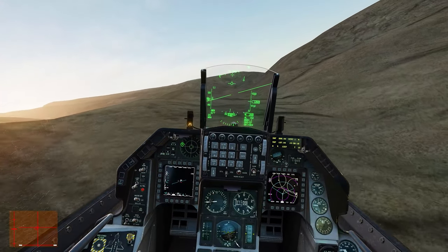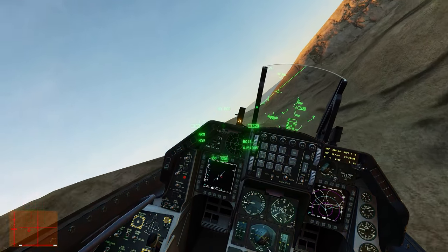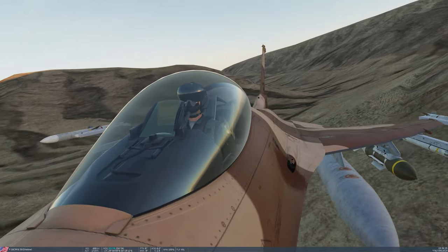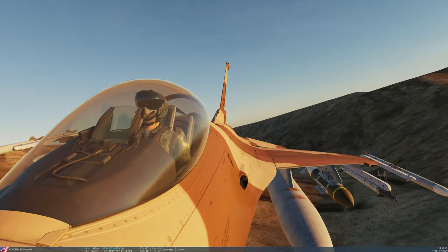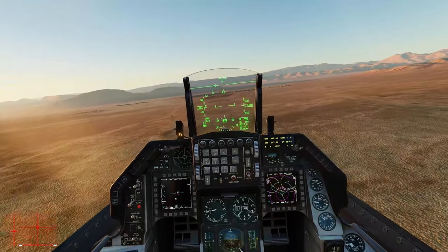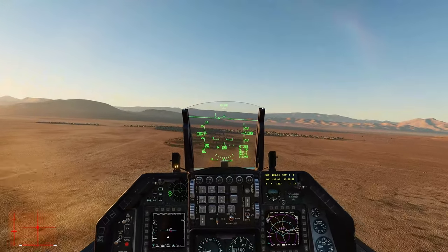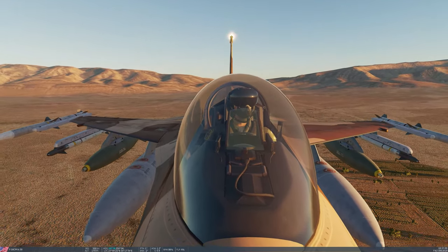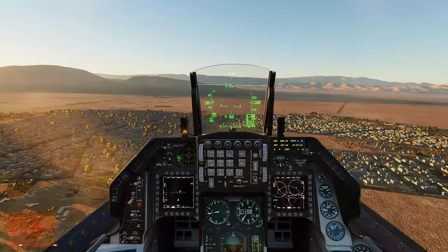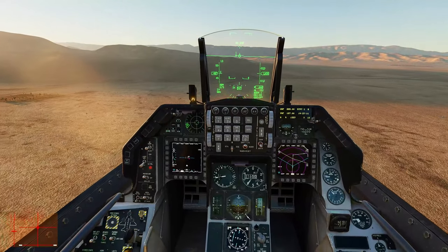I'm going to use this small gap in the mountains. There's actually a power line crossing here — that's my cue. Altitude, altitude, altitude — here we are. There's another mountain range up ahead; those mountain ranges are really good for this mission.